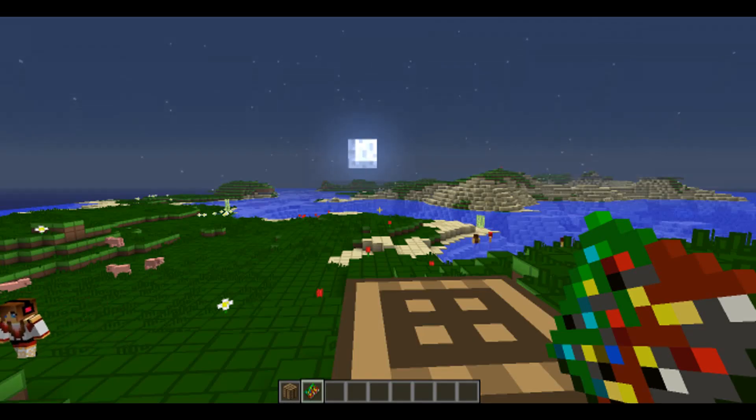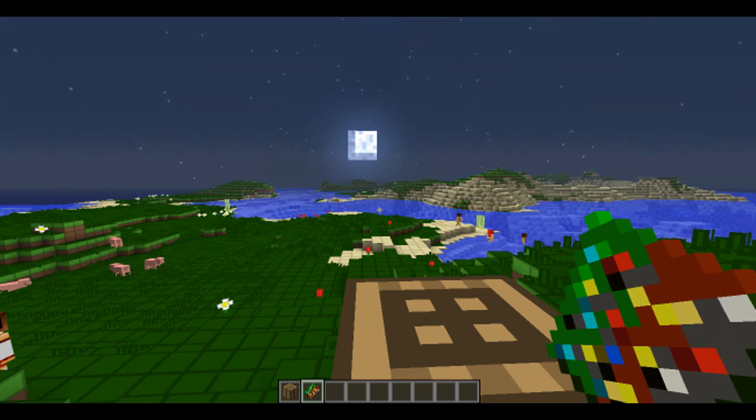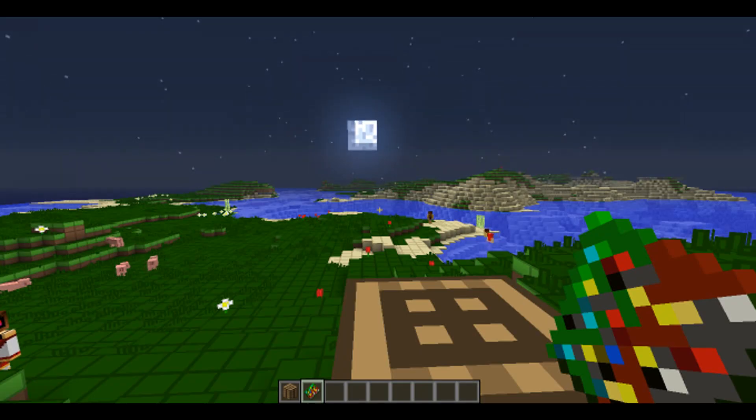Once you have the Miner's Dream, all you have to do is just right click on the ground to use it. Now one thing to mention is that if you're on survival mode — normal game mode 0 — you can only use this once, so it's very costly but it's very cool. Now if you're on creative mode, like I'm going to be showing you, you can use this unlimitedly and it's very fun to use.